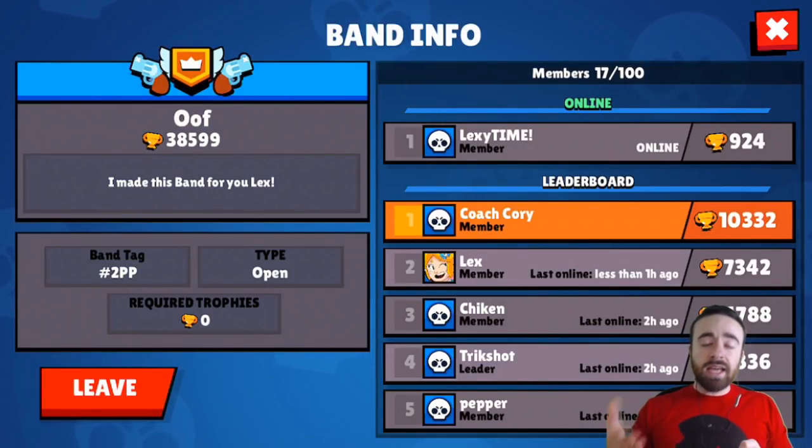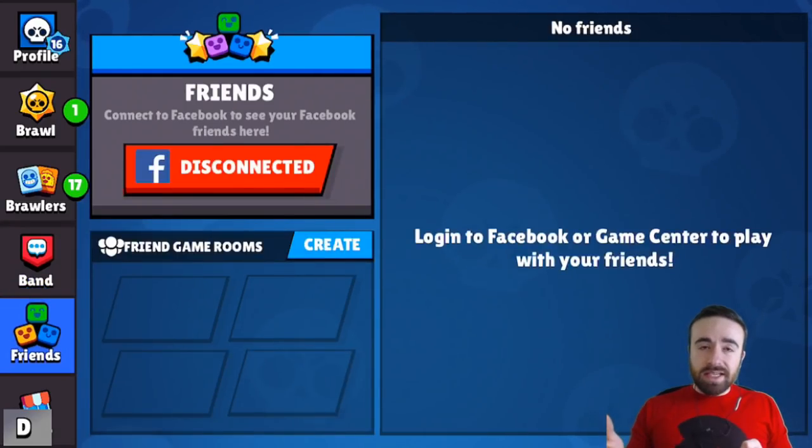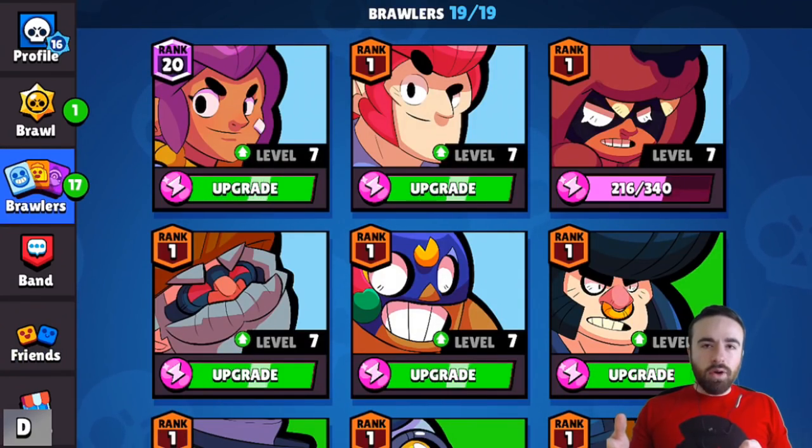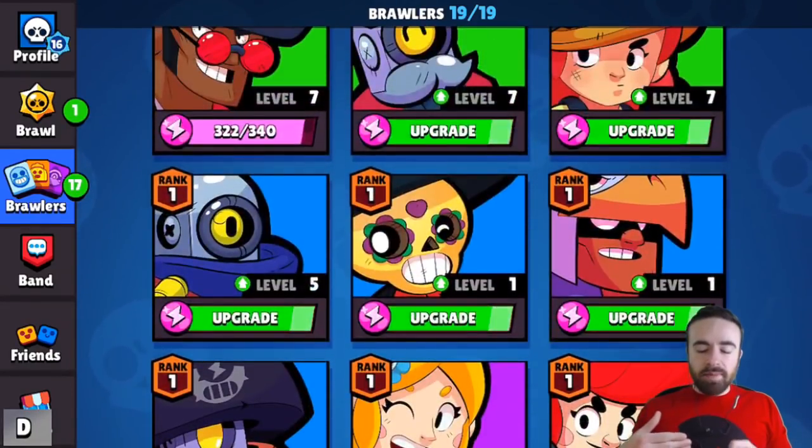The band page has a cool new feature I like — they show who is online. It shows everyone who's online first and then the leaderboards for your clan, so you can see exactly who's online. The friends list is pretty similar as well. Now let's go over the brawler page, which looks pretty nice — the UI looks a little bit better than before.